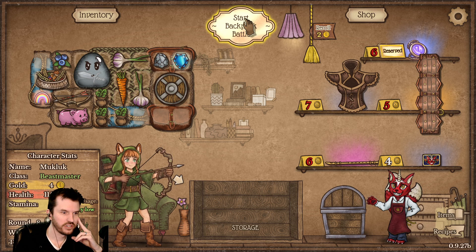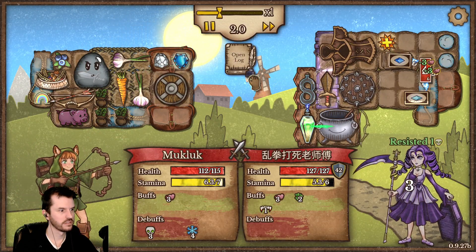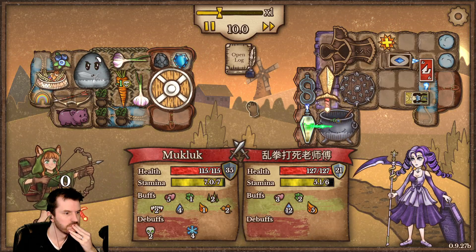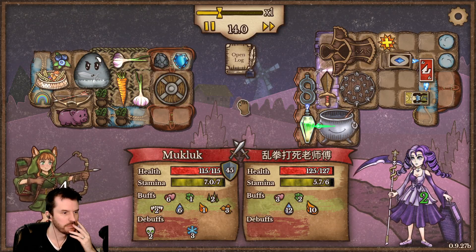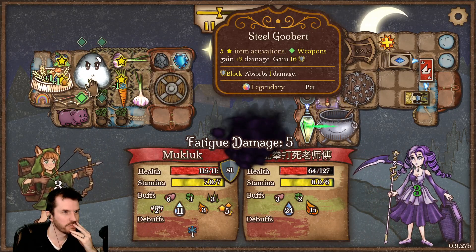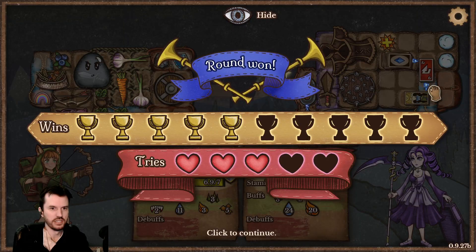We'll reserve the unidentified amulet. All right, here we go. She is poisoning me but the carrot is helping keep that down. Yeah, this is actually really good — Goober keeps giving us more block and the bow keeps ramping up and doing more and more damage.